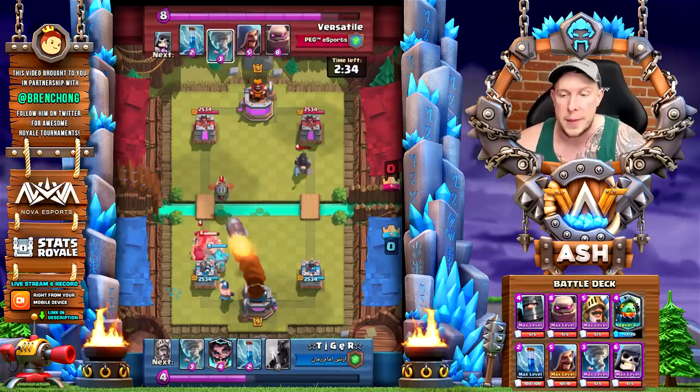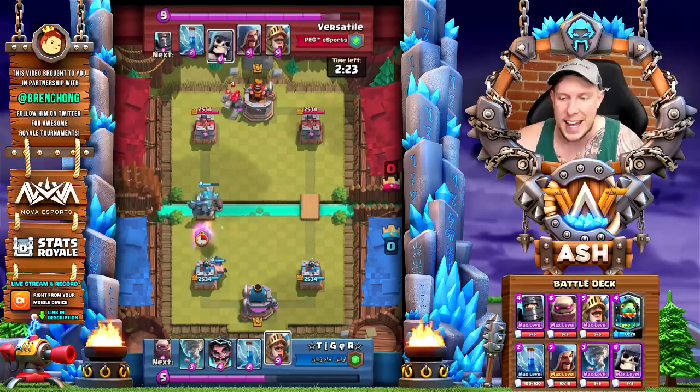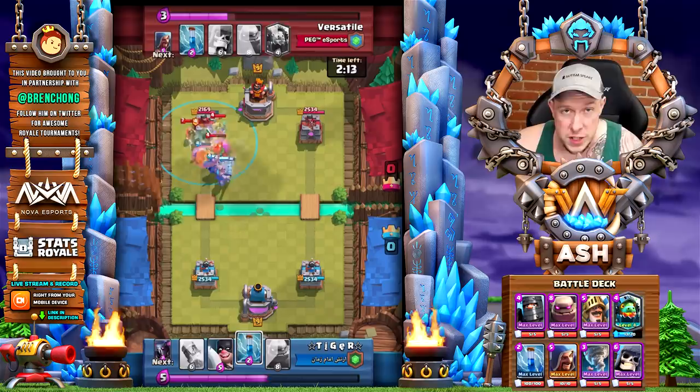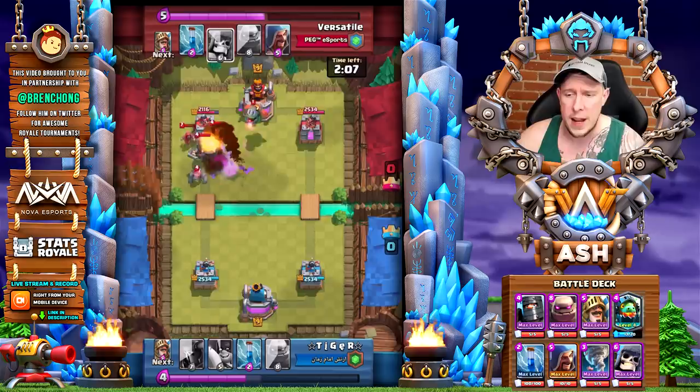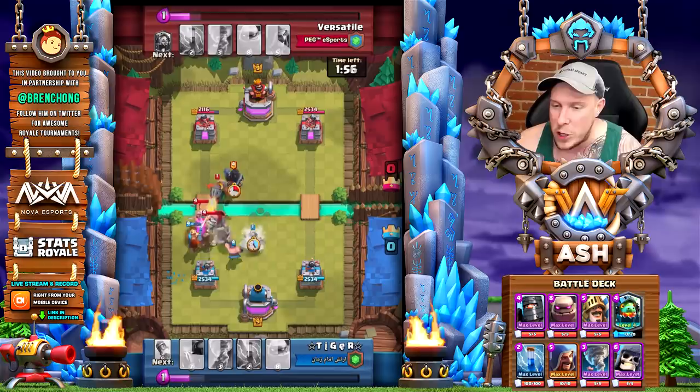The prince is answered with the dark prince, and all of a sudden the opponent has a golem and an executioner coming in the left lane. He opts to use tornado and then use that rocket to take care of the inferno dragon, which would have killed his golem. We're doing a good job clogging up that lane. Now we're going against a golem and a pekka, which is not unusual for this challenge.